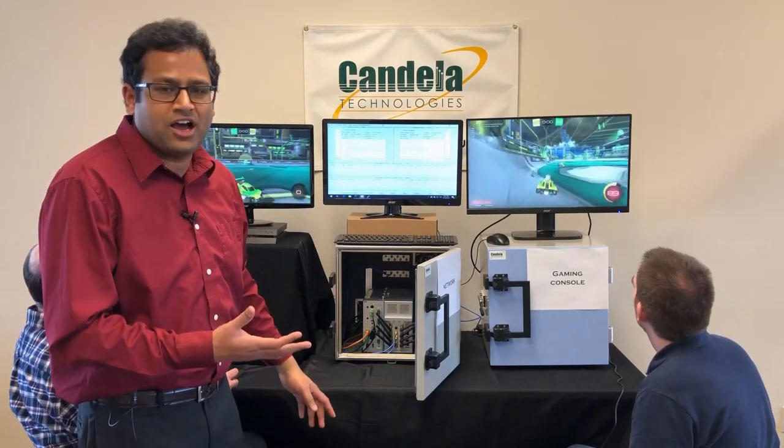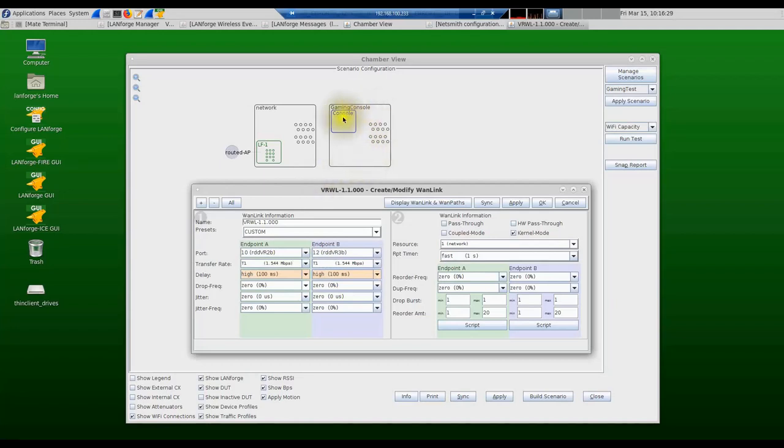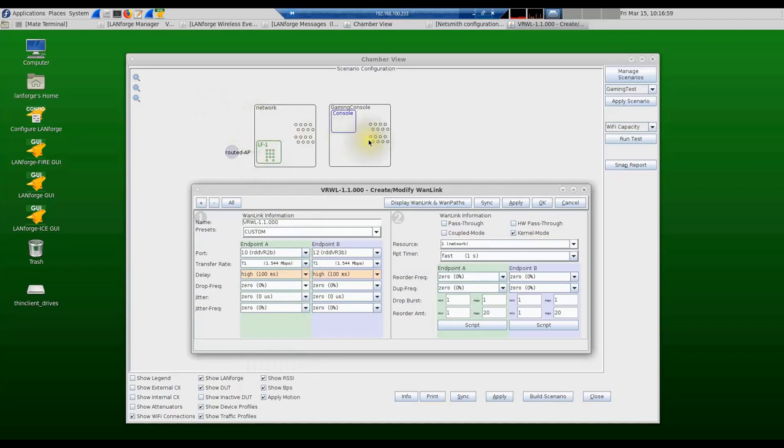Now we're going to show a demonstration of how the WAN emulation feature can affect game performance. Here in the LandForge user interface, we have the gaming console chamber and the network chamber that emulates the wireless network and all wired impairments behind the gaming server. In this section of the UI, the user can configure different amounts of WAN impairments — setting maximum transfer rate, delay on packets, and drop frequency. For example, a 5% drop frequency causes LandForge to randomly drop about 5% of packets between the gaming server and the console.